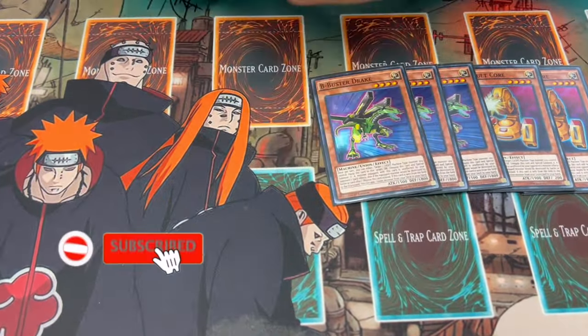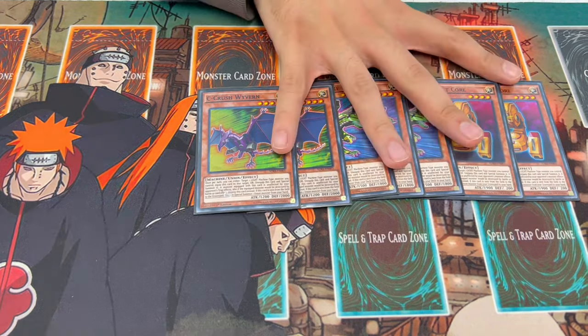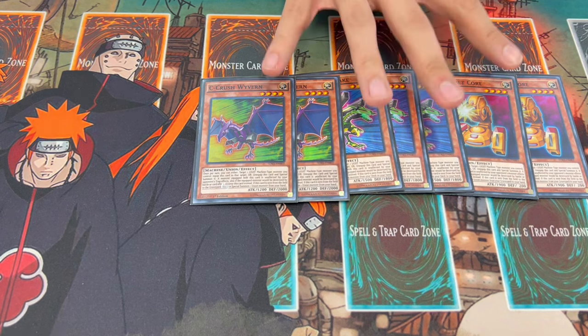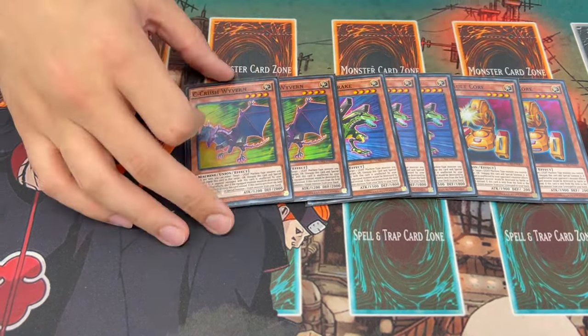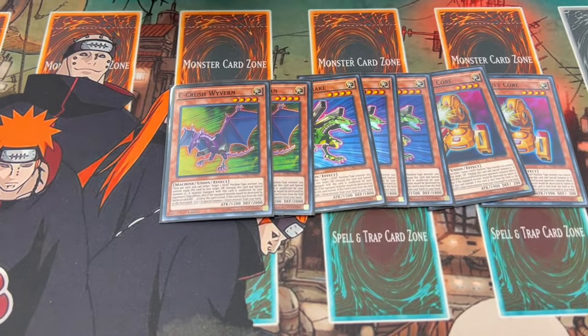I really wanted to show you guys how to play ABC with the Horus engine. This is a build you don't see very often, but I think it can be a very powerful build. Let's get started with 2 A-Assault Core, 3 B-Buster Drake, and 2 C-Crush Wyvern. I think these are the most standard ratios. These are kind of the worst cards in the deck, but they function essentially like the Orcust card — these are the cards you want to pitch for your Horus monsters. B specifically is the best one to draw, so that's why we're playing these ratios.